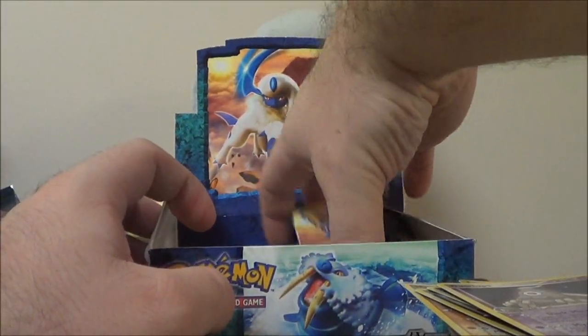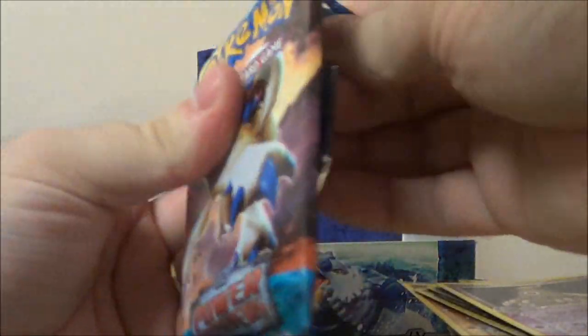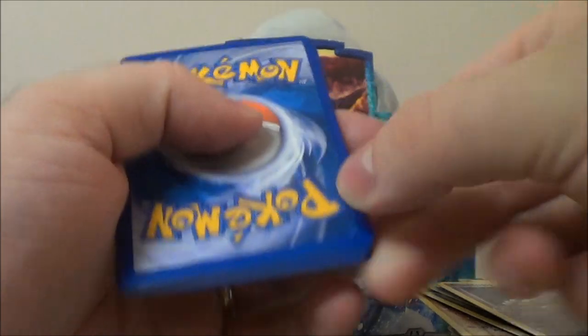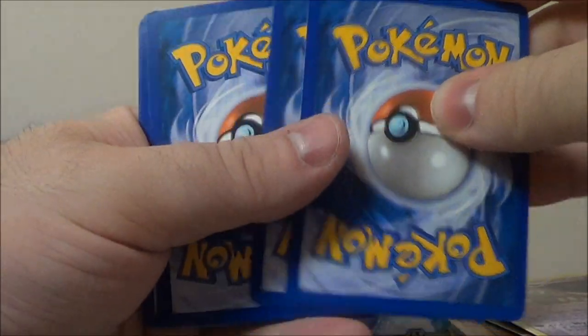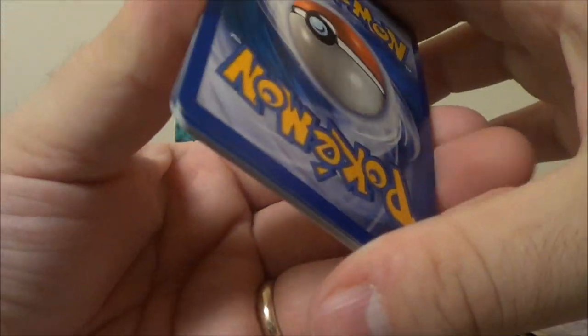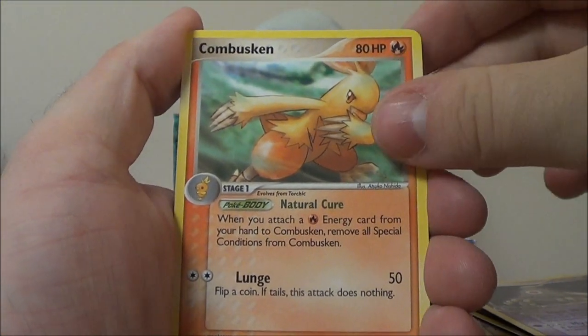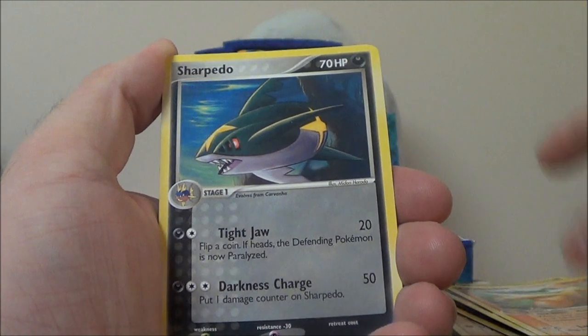That was back before Dusknoir was made, so Dusklops was the final stage. There was even a Dusklops EX. They did EXs really weird back then — they didn't seem to follow any rules whatsoever. They had a Scyther EX when Scizor was already around. That's a Combusken — and that's a really cool looking Combusken.